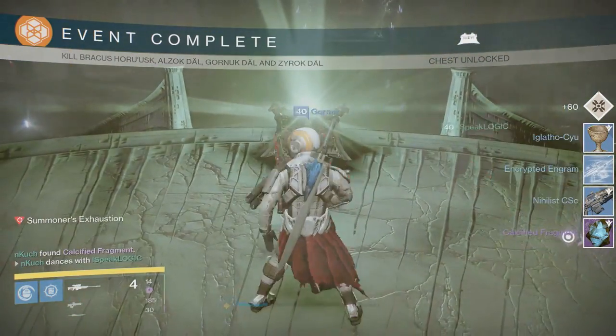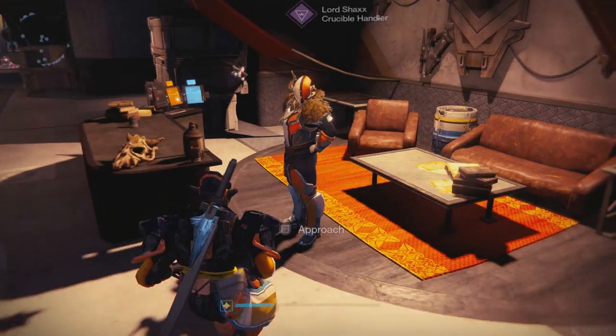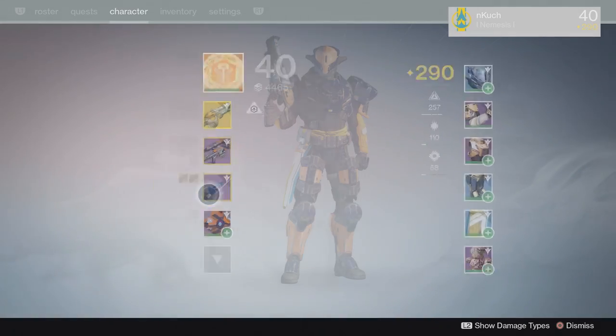The first thing you want to do is collect 5 calcified fragments scattered throughout the Dreadnought. There are about 45 that we found so far, so finding 5 will not be very difficult at all.